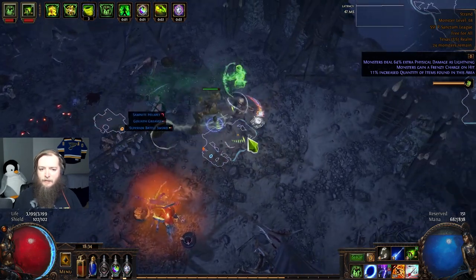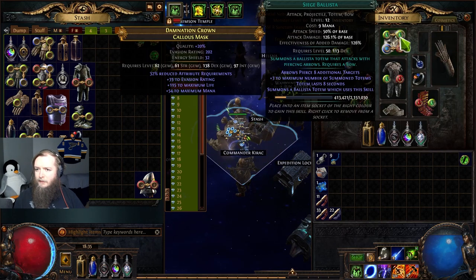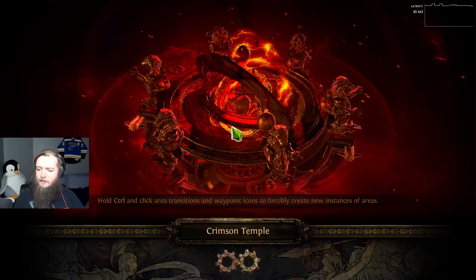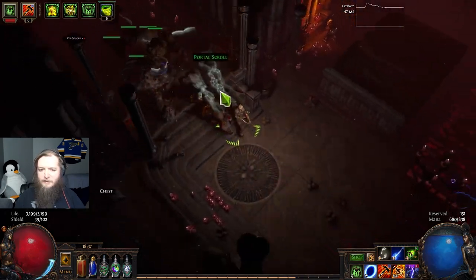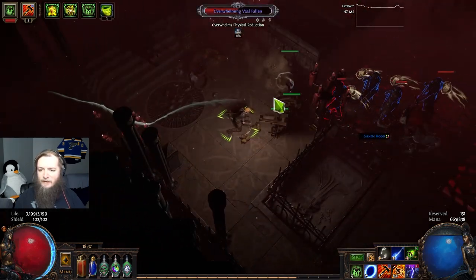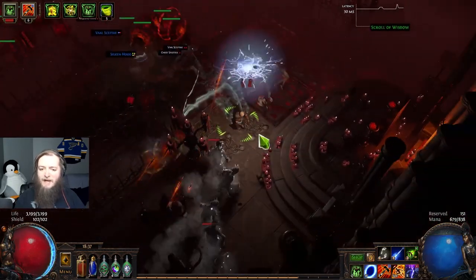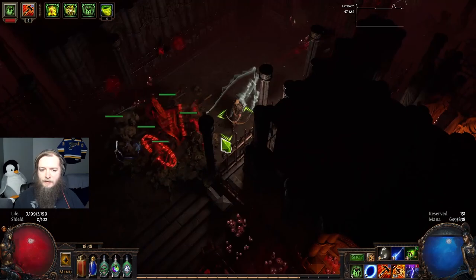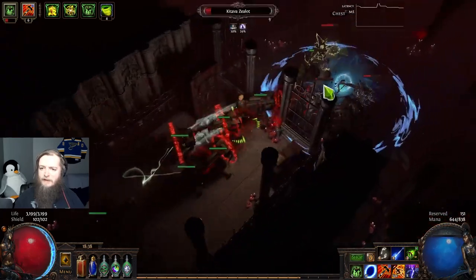Crimson Temple - that's a move in the right direction. I'm gonna drop the tornado shot and the blind, and run siege ballista in addition to the storm rain totems to see if I can clear better. Use the siege ballistas for clearing and the others for single target. Until I get better map clear, siege ballistas are coming back.